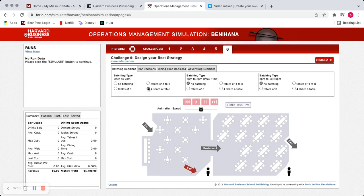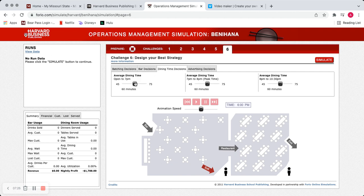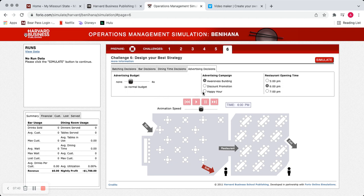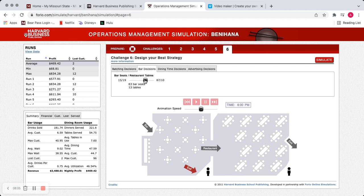For the final setting, I put it all together. I took what was best: four-share tables, going to bar decisions — 12 tables — a 45-minute dining time to get them in and out as fast as possible for quick turnaround and maximum profit. For advertising I kept it at the one-times budget with happy hour starting at 5 p.m. Running that simulation, my profit came out to $469. I'm confident in my bar decision, so I switched down to 63 seats and 13 tables — though that actually brought my profit down by $9.